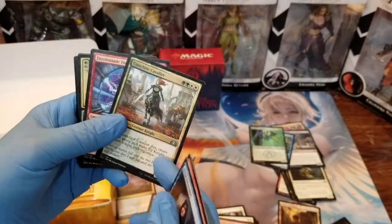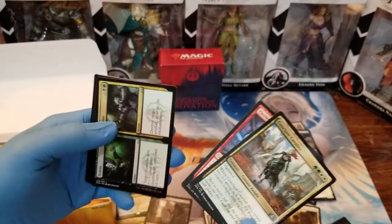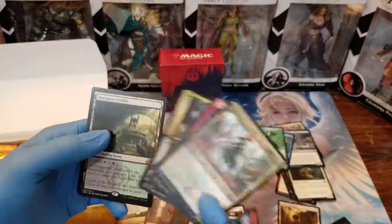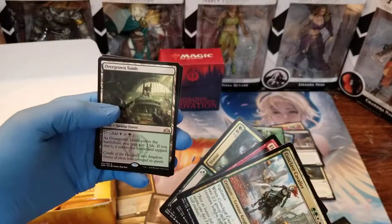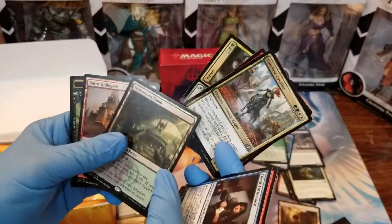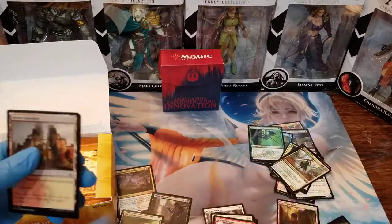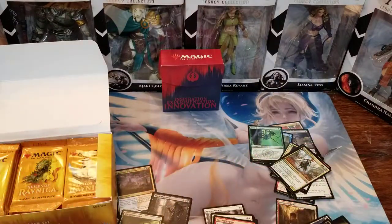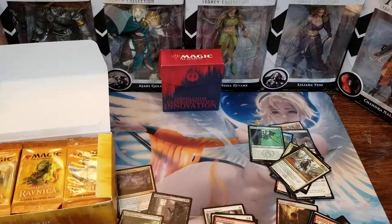We got Conclave Cavalier, Electrostatic Field, and a weird split card — those are always hard to play. Hey! A Shockland! How about that? That's good stuff. So we got our first Shock — it's around seven or eight bucks now. They used to be worth a lot more, but this set reprints a lot of stuff. Let's hit the next pack and see what we can come up with.